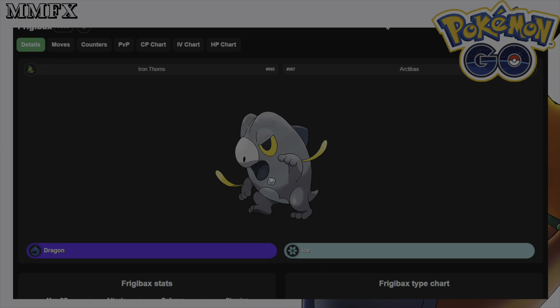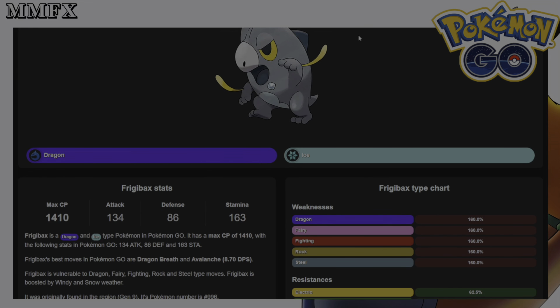Welcome back to the next video on the channel. Today we're going to be talking about a new Pokémon appearing in Pokémon GO in two days time — that is Frigibax, which does evolve into Baxcalibur. This Pokémon is a Dragon and Ice type with a max CP of 1410.